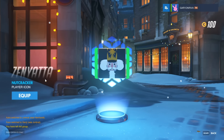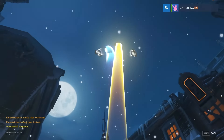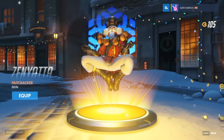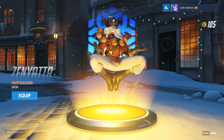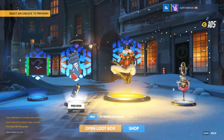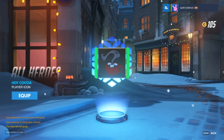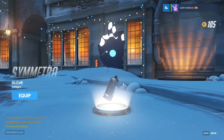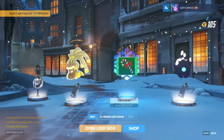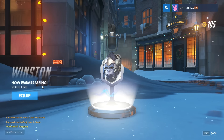This time we got a dupe — a Zenyatta Nutcracker player icon, that's his winter skin. We have a duplicate Zarya voice line, some currency, a Mei spray, and another legendary — the Zenyatta Nutcracker skin itself, which I consider to be immensely creepy. I will not be equipping that because it is utterly horrifying. We also have a duplicate voice line, a Reaper spray — a stocking full of coal — an all-hero hot cocoa player icon, a Symmetra spray, a candy cane player icon, a Lucio spray, and a Winston voice line.